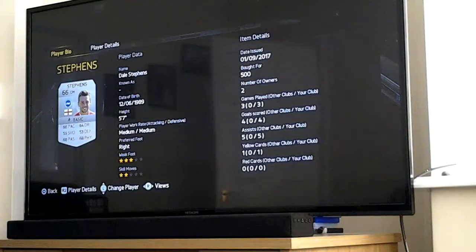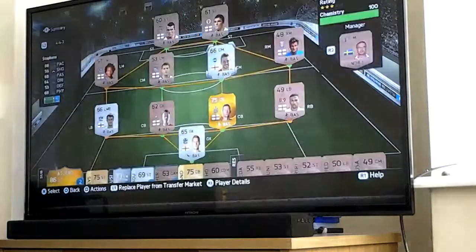Then one who I bought - date issued 1st of September 2017, bought for 500, 2 number of owners, 3 star weak foot, 2 star skill moves, 66 pace, 64 dribbling, 59 shooting, 53 defending, 68 passing, 68 physical. It's 66-rated Stephens from Brighton and Hove Albion, 2 owners.